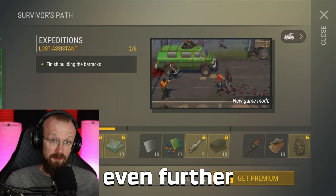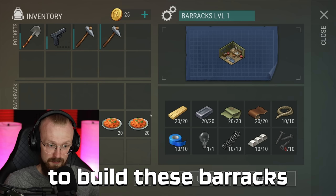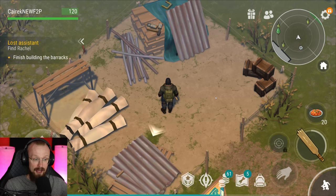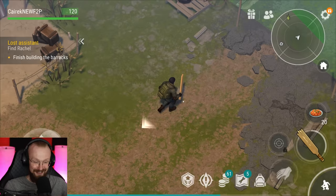All we have to do is finish building the barracks, and in order to build these barracks we have to get four more screws, and we can get those screws inside of the motel. It's very important that you unlock the settlement, because here you'll be able to get some free daily loot, so that's what I want to unlock.